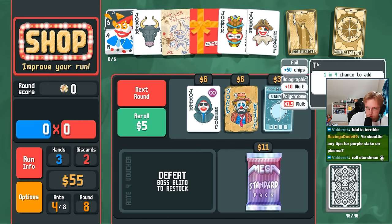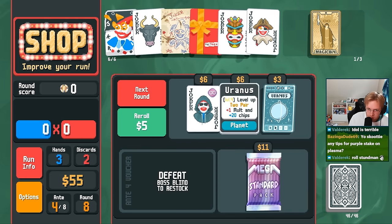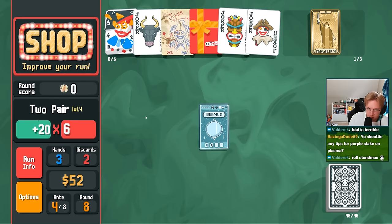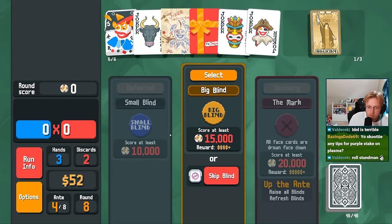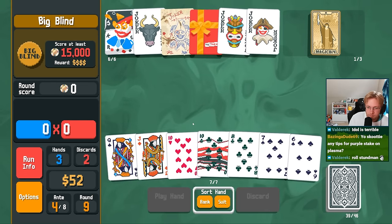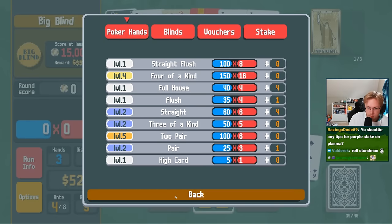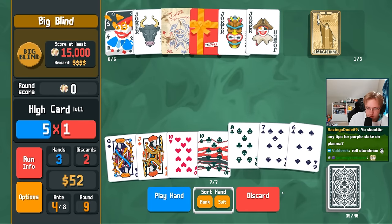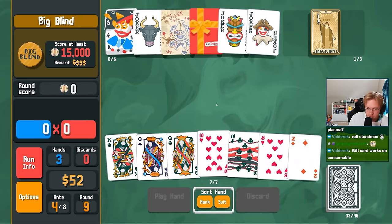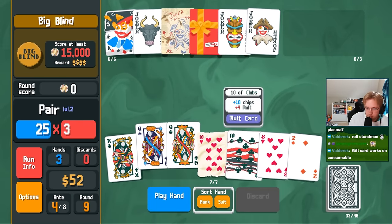Lucky Card — sell you, use you. Maybe we keep our money here. Our two pair is getting strong though. I want two pair. There we go. Gift Card works on consumable — indeed it does.